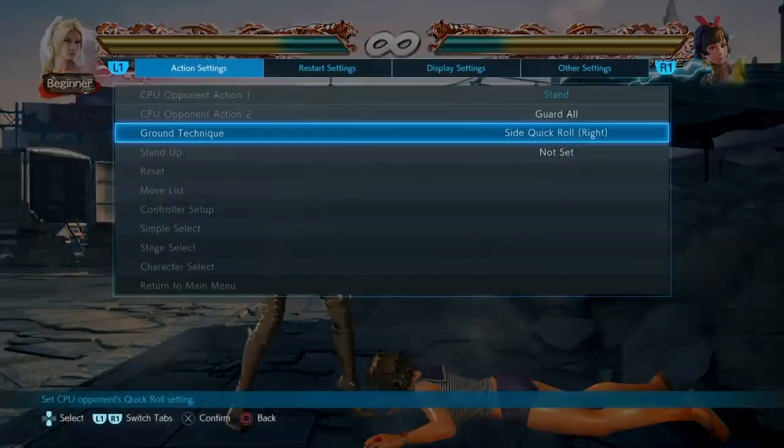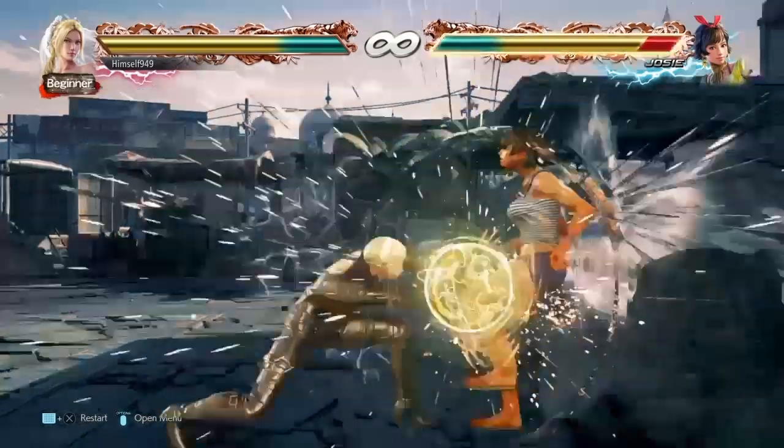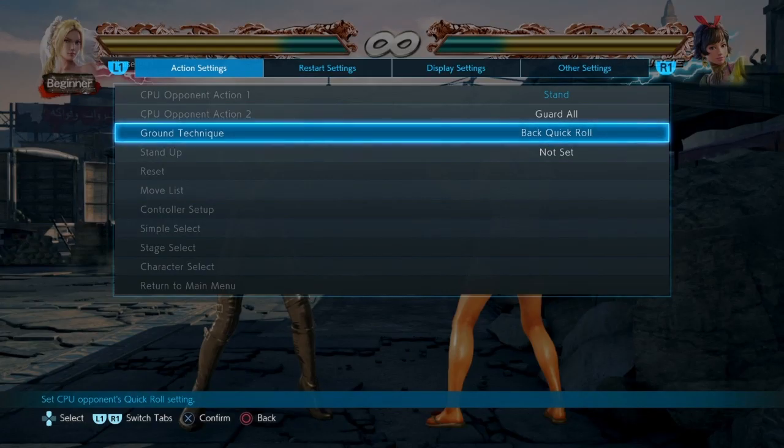Here if you do df3 2, 1+4, you get a flip over and from there they cannot tech roll. The only thing they can do is hold back, and because of that we get some great oki.